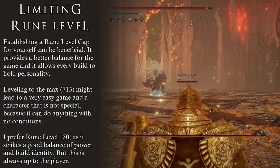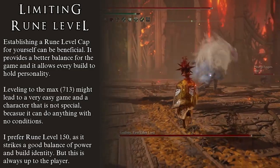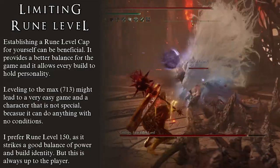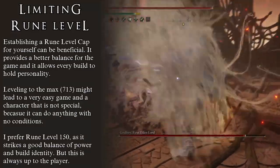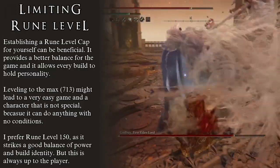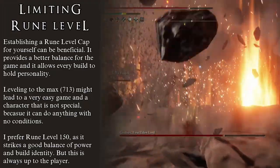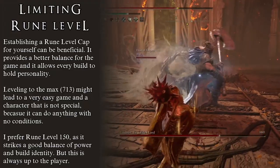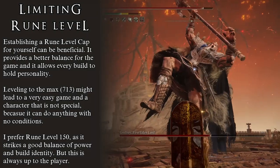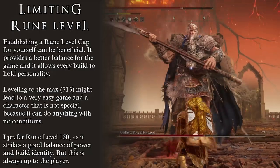As mentioned before, the maximum level you can reach in Elden Ring is 713. Getting to this level will take a very long time, but it will give you a character that has every stat maxed out. You will be able to use every weapon and every spell in the game, and play whichever way you want by just switching equipment. There would be no need for builds because your character will be able to do anything at any time. In my honest opinion, you should not do this. I always recommend that in order to keep the game challenging and builds engaging, you always set yourself a limit.